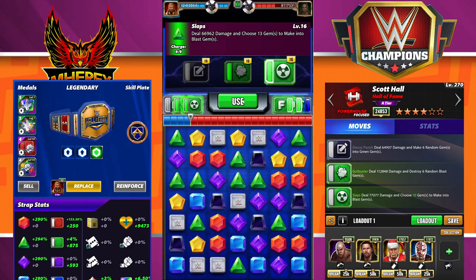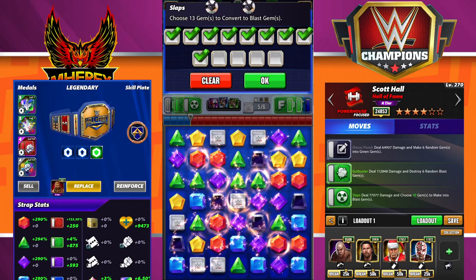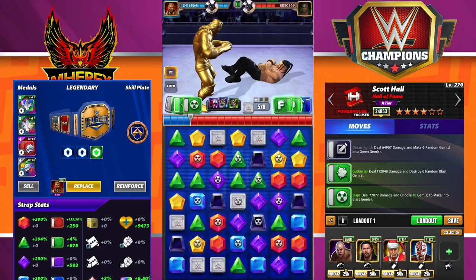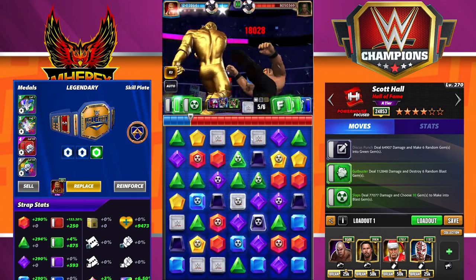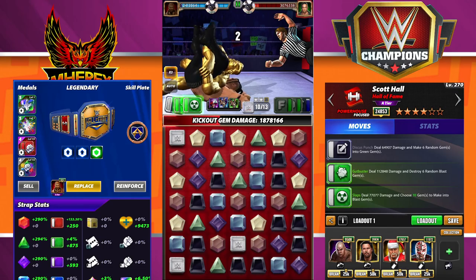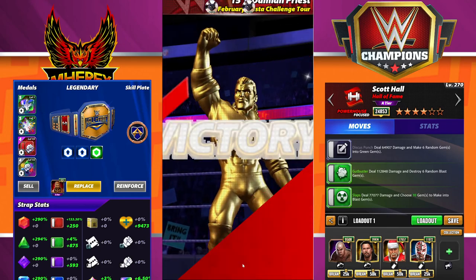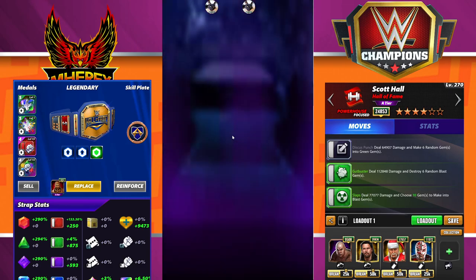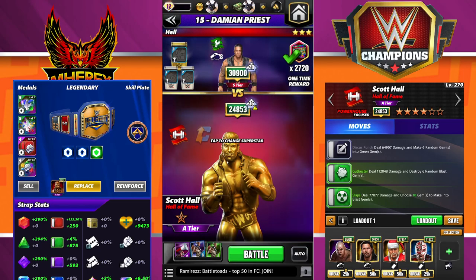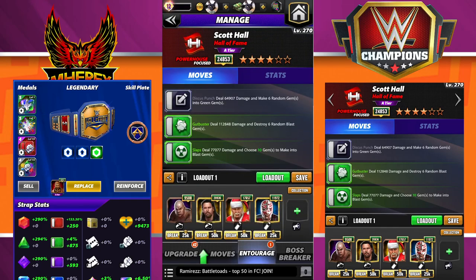This next one should do it. I'll do the same thing — throw the green gems out there. Very nice cascade — that was 5 million. You can see it getting bigger each go. I feel like this would work really well for boss battle as a focused character, and it's certainly solid for tours when there are Scott Hall requirements, especially if you don't have Technician Razor. He'll also be very useful in Hall of Fame tag links and Showdown.